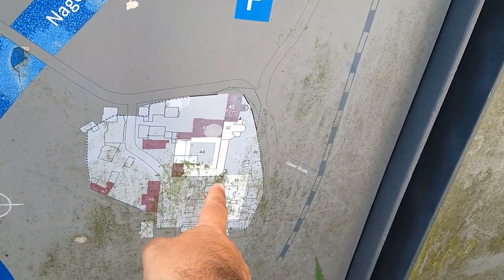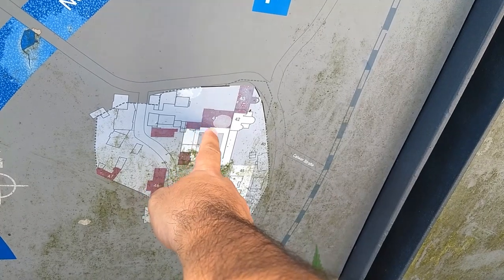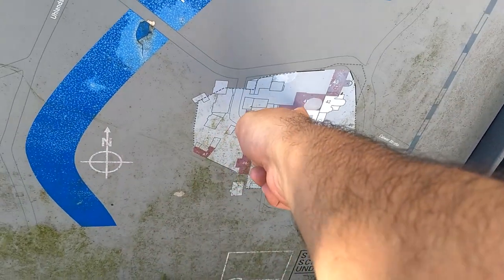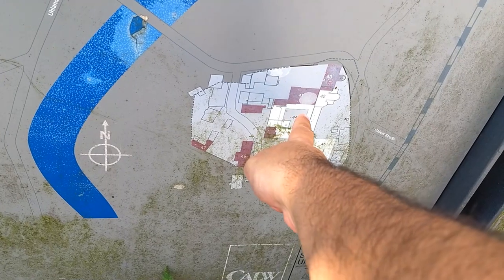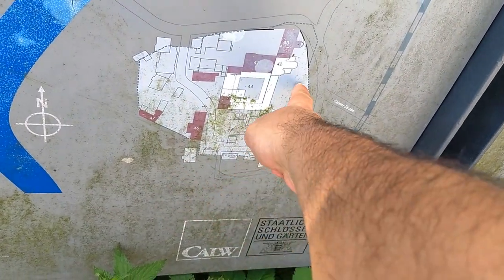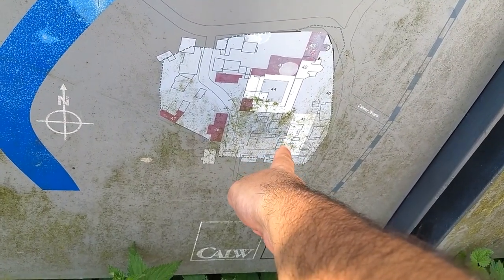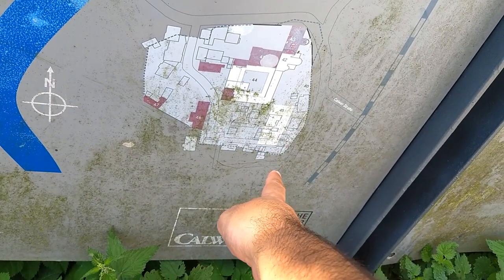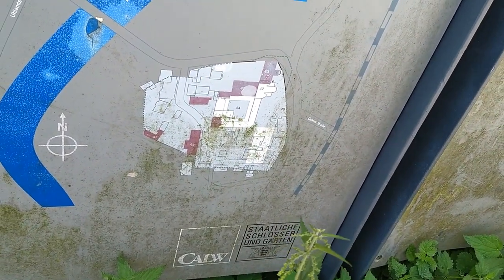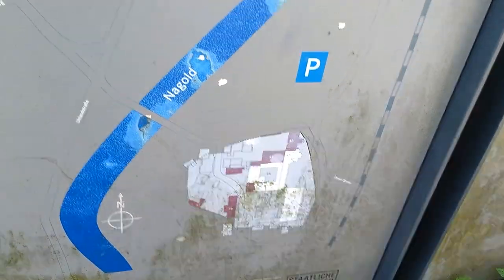But then what else do we have? 41 is the Monasterist church, also called the Priorat church. 40 — where is 40? Here, so there are some walls. 45 is the Economic Court. And what else do we have? 44 — here, 44 are also the garden. And 43 is the Museum of the Monastery, so I'm also going to there. But now let me show you this thing here.